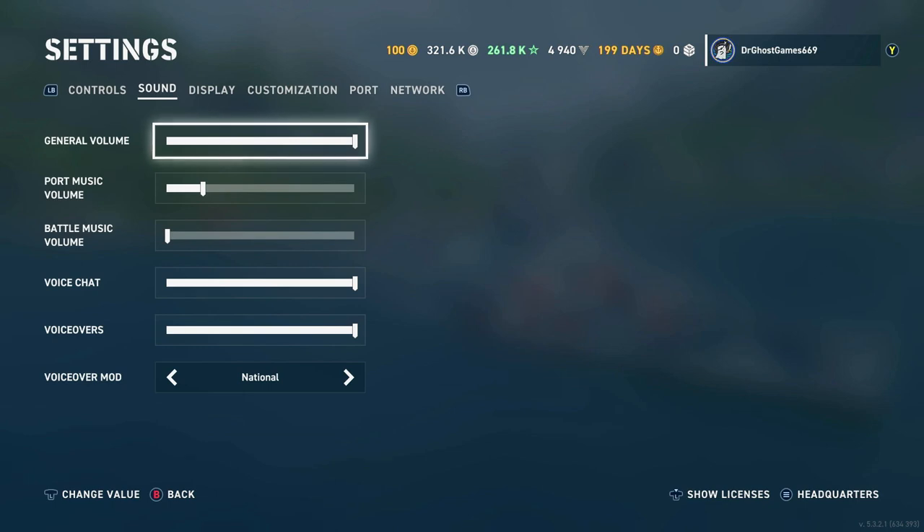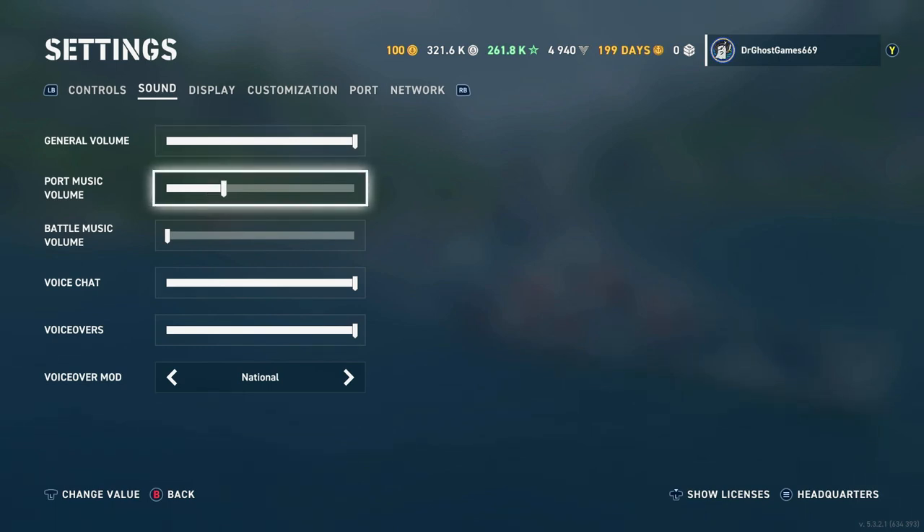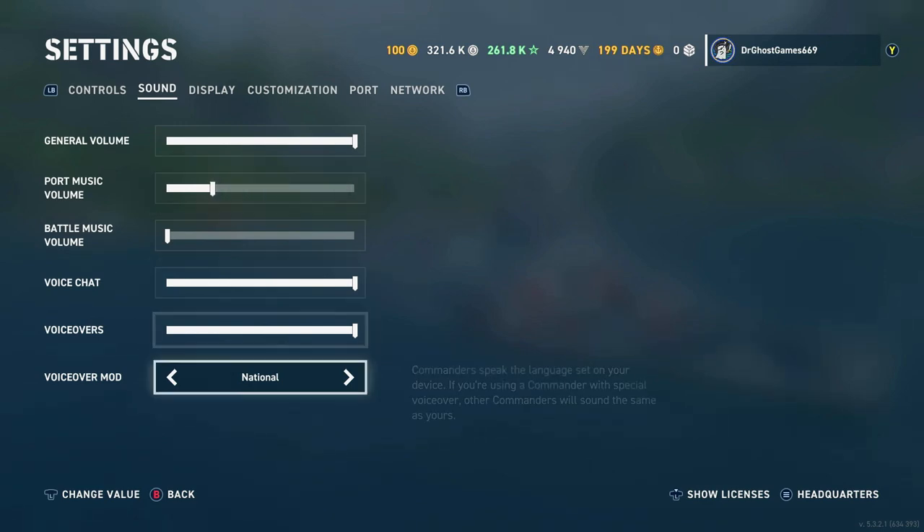In the Sound tab, you can turn down port volume and music. You can also adjust voice chat, voiceovers, and change the voiceover mode. When you start the game you're on Common, but I'd suggest switching to National Voiceover. What this does is make it so that all nations speak their own language — for example, in a Japanese ship your announcer speaks Japanese, in an American ship it's American, in a German ship it's German. It adds a little more realism.